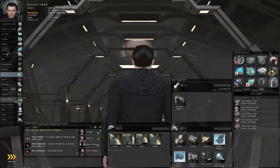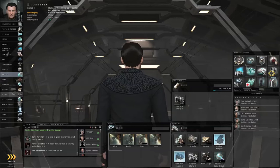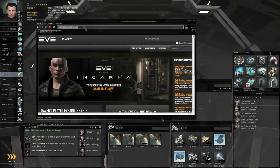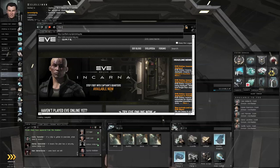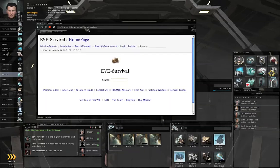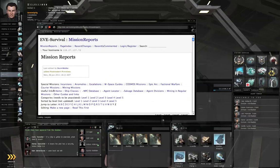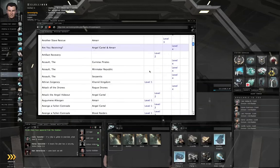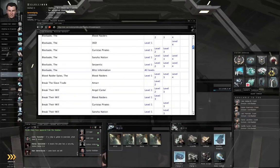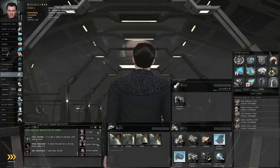When you finish with the tutorial chain and get out into the wider world of EVE, there is a website I want you to know about — not EVEgate. It's http://www.eve-survival.org. This is a guide to all sorts of player versus environment content. When you start running missions for regular mission agents, you'll want to look up the name of the mission you're being offered in the mission index and read about it. You should probably read the mission you're being offered before you actually go out on it. That way you know how to prepare yourself.